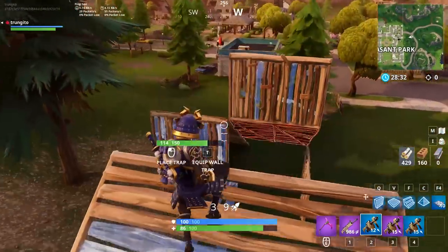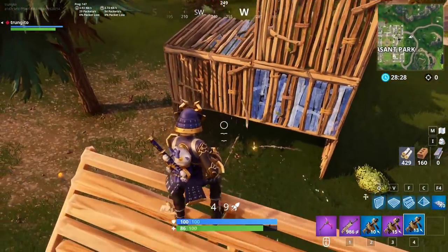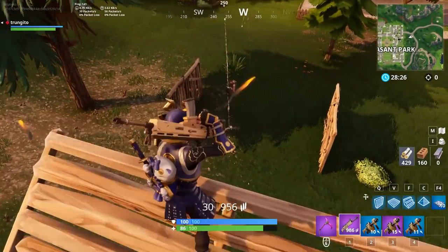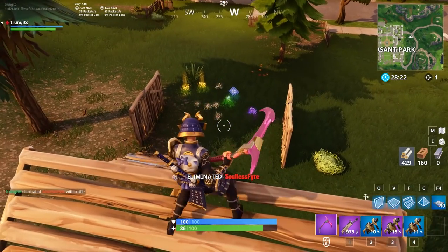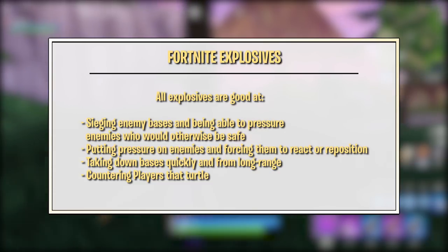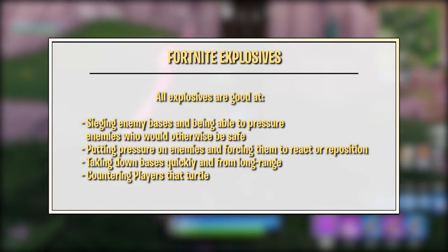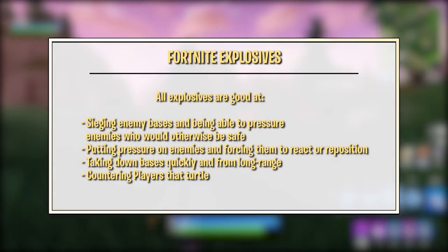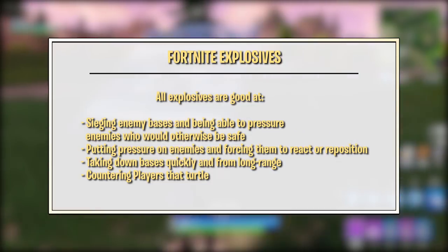Explosives have become a significant part of the current meta in Fortnite because they're so effective at pressuring enemies, taking down big structures, and countering players that are turtling in one-by-ones. All explosives are good at sieging enemy bases, putting pressure on enemies and forcing them to react or reposition, taking down bases quickly and from long range, and countering players that turtle.